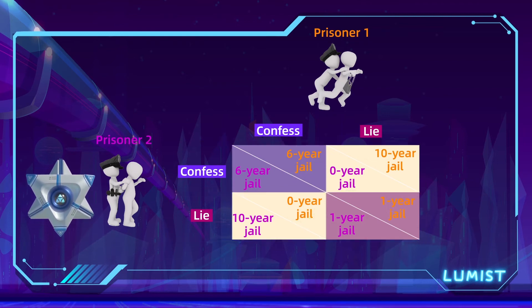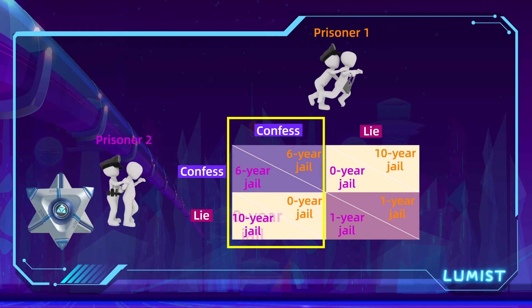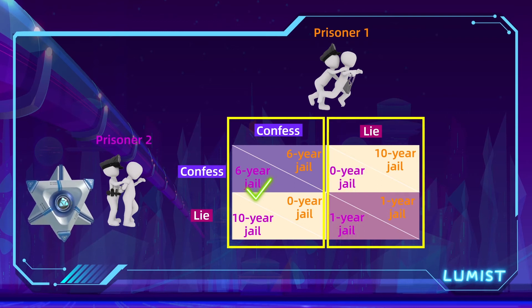Looking at this from prisoner two's perspective: if he thinks prisoner one will confess, then he also prefers six years to 10 years, and he'll confess as well. If he thinks prisoner two will lie, then he will prefer zero years to one year, so he will confess. No matter what, prisoner two is going to confess, because this seems to be his dominant strategy.